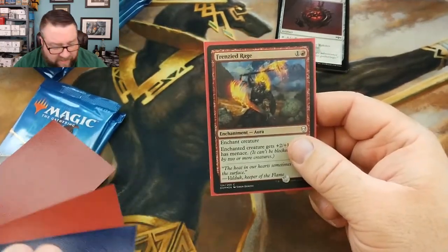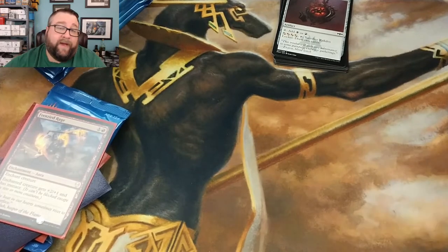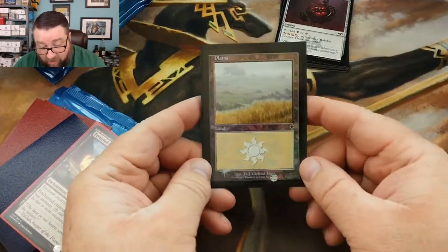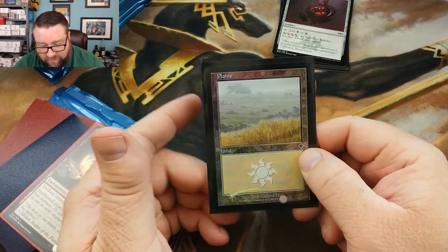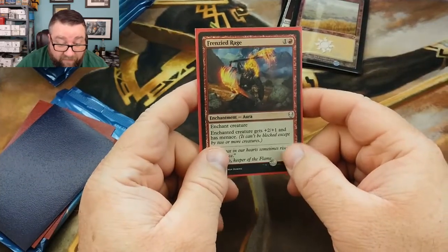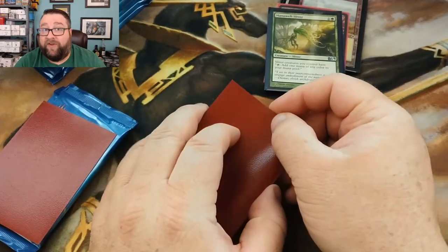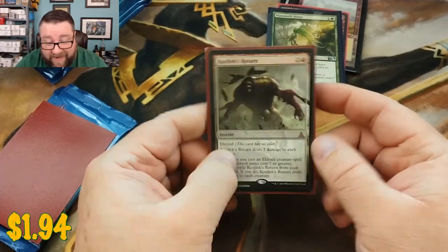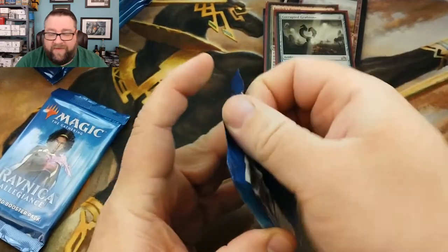For the foil basic — I could have sworn I grabbed one — oh well, we got a good one. I always forget this set — it's a Plains from that set, and that's a pretty one. Moving on to your foil: you get a foil Frenzied Rage, and oh — Mana Weft Sliver! Love me some Slivers. In fact, if you're ever out and about and you see me playing Magic, chances are I have my Slivers deck on me. We also got a mythic — Kozilek's Return! — and a Corrupted Grafstone.